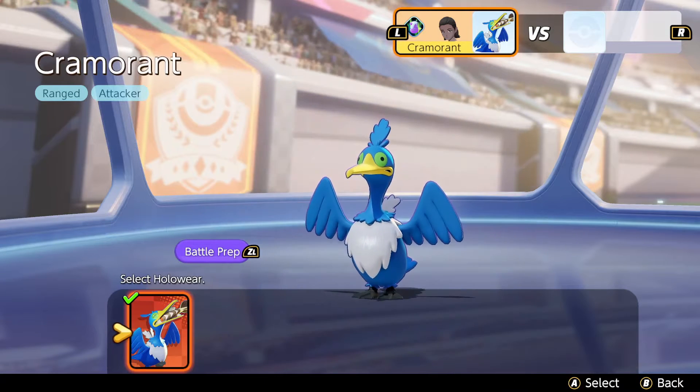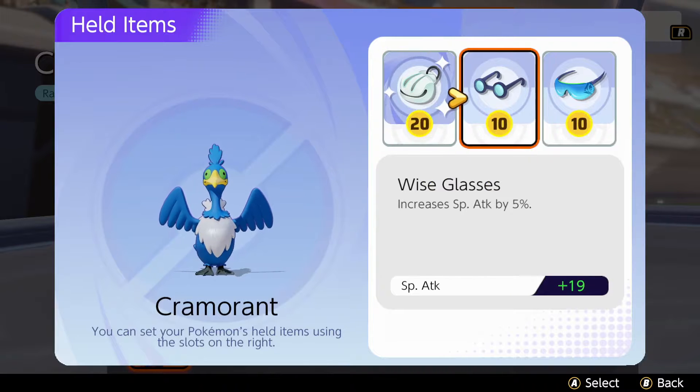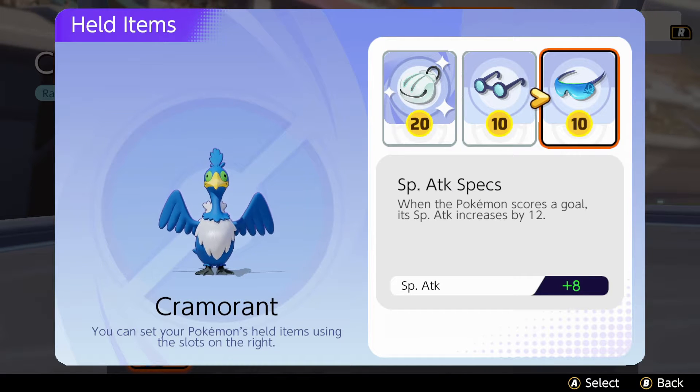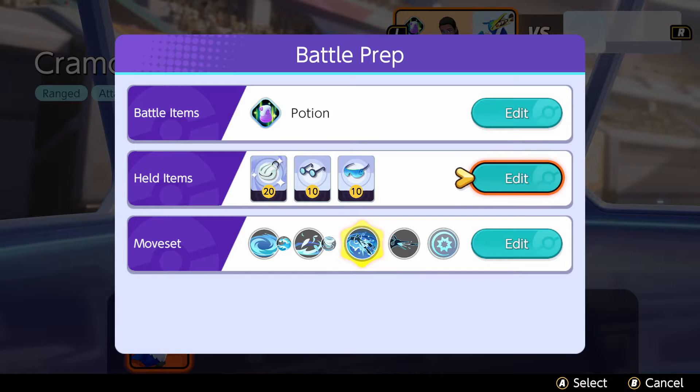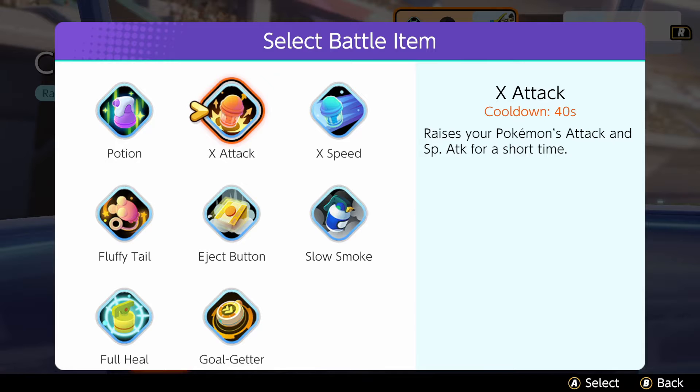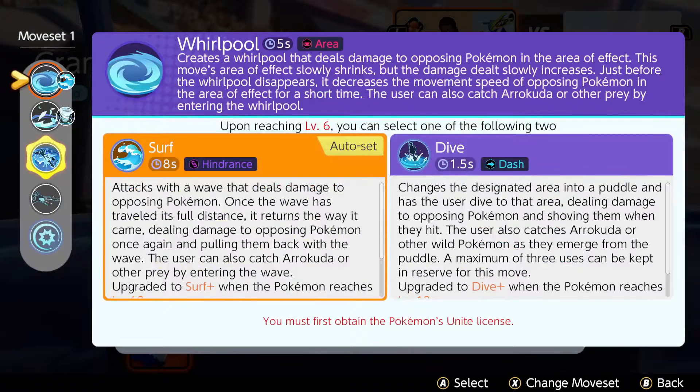As you can see, on Cramorant I ran Shell Bell, White Glasses, and SP Attack Specs. I do go top lane with him, but unfortunately I was forced to go bot lane because my teammate just wouldn't let me. I also run X Attack to boost my special attacks.